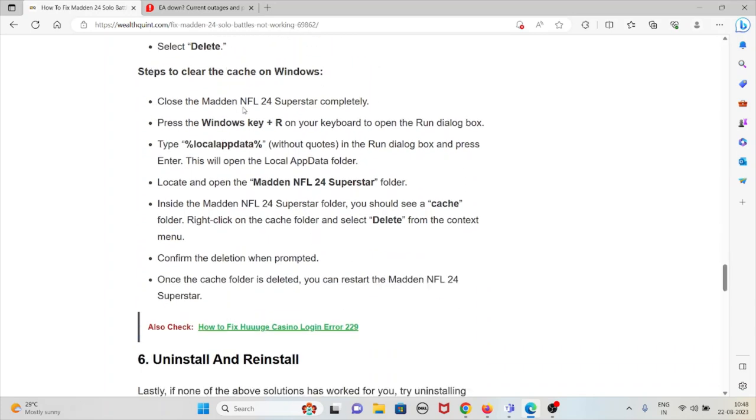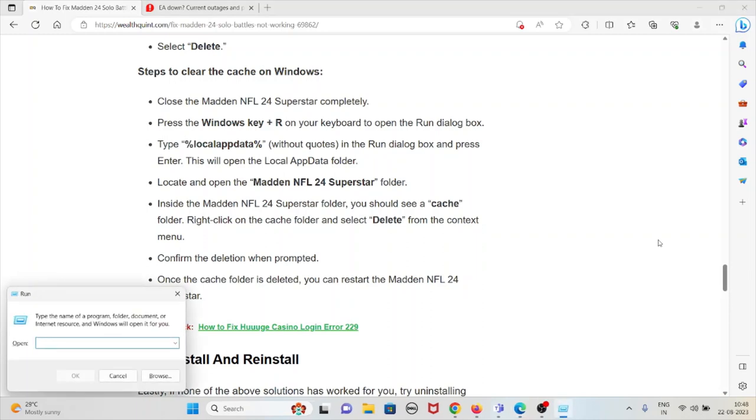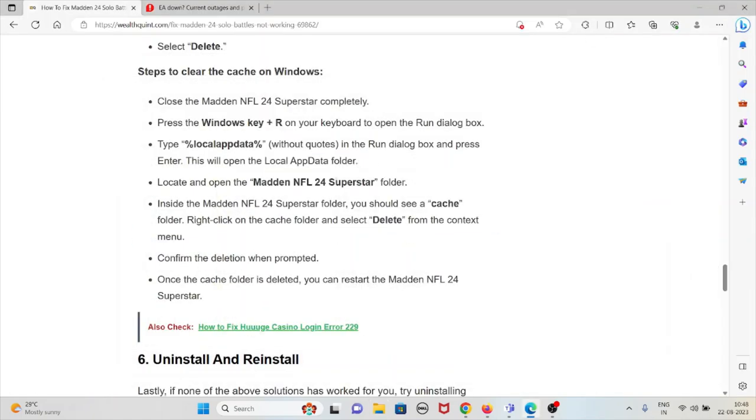To clear the caches on Windows: close Madden NFL 24 Superstar completely. Press Windows key + R to open the Run dialog box and type %localappdata%, then press OK. Once you click OK, locate the Madden NFL 24 Superstar folder. Inside that folder you should see a Caches folder. Right-click on the Caches folder and select Delete from the context menu. Confirm the deletion when prompted. Once the cache folder is deleted, restart Madden NFL 24 Superstar.